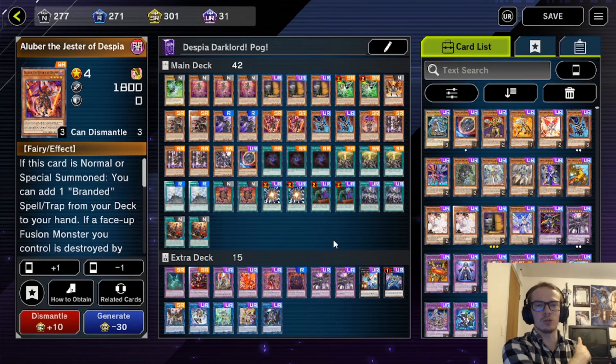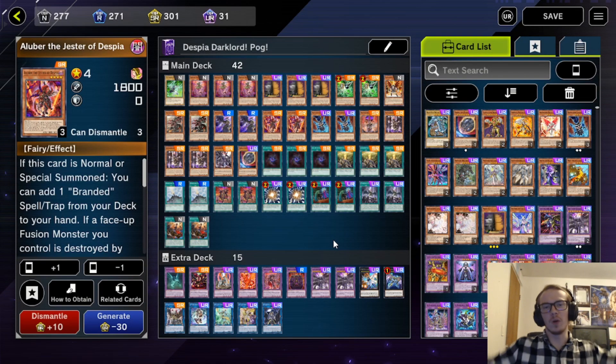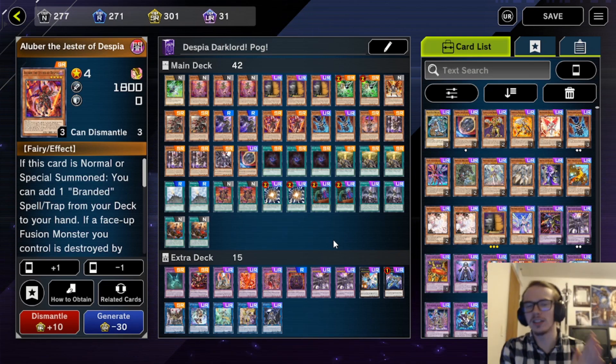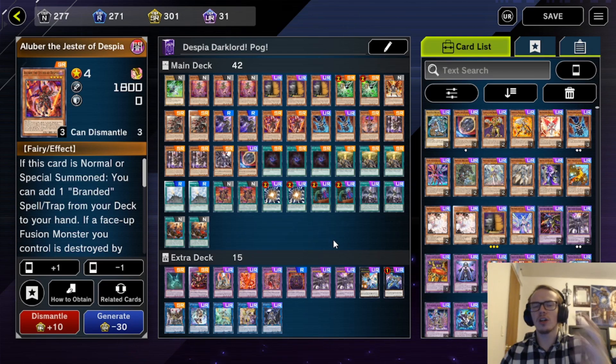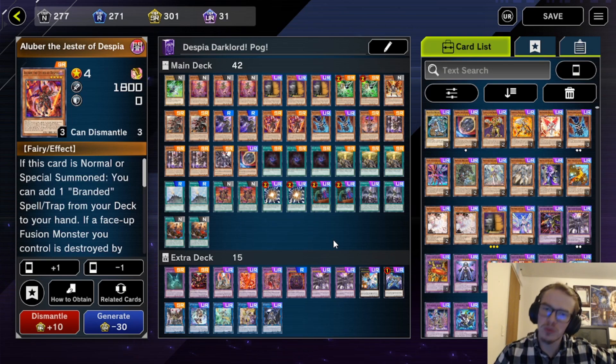Hello guys and welcome back to another cold episode. On today's episode, as you can tell by the title and the thumbnail, Despia has finally arrived to Master Duel. The best pairing for Dark Lords has finally shown up and it performs pretty well. Let's talk about the deck and what it does.